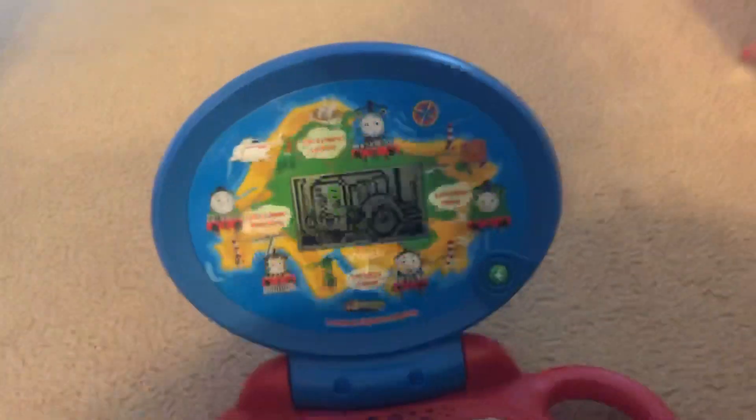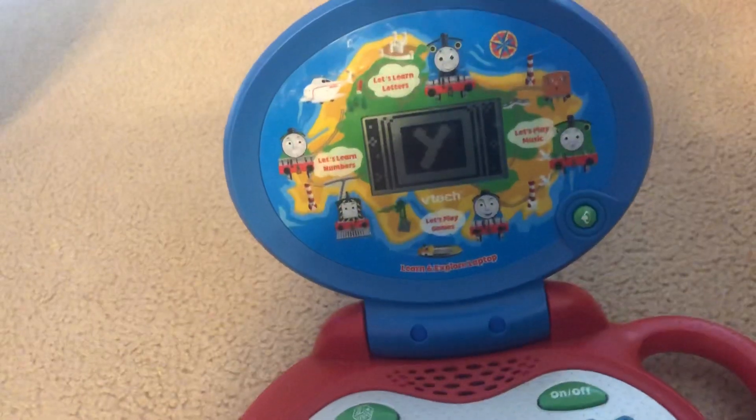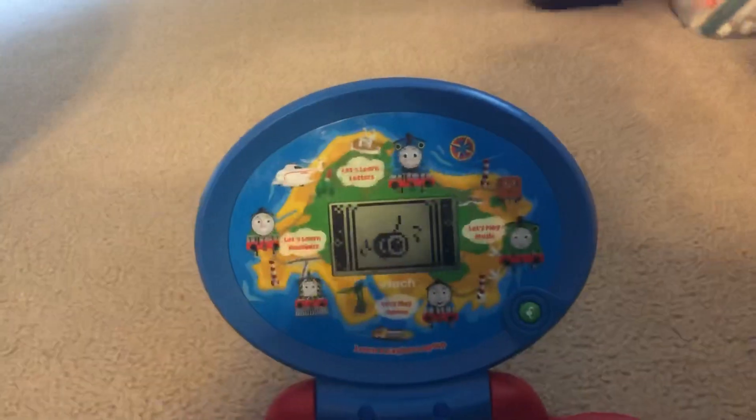Birdie needs help finding small letters. Press the small letter Y. Y is for yo-yo. Great!